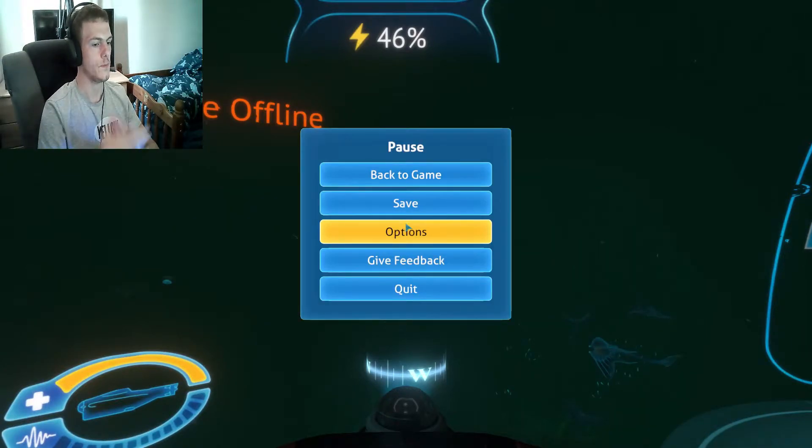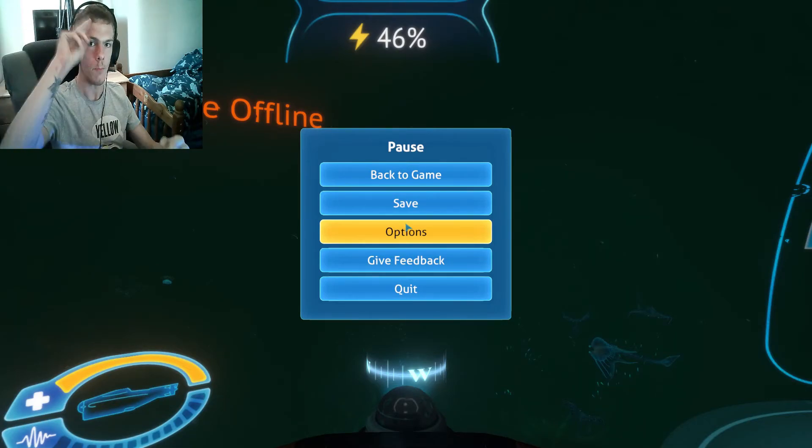I'm going to leave the video here now because I'm at my deadline. Next episode we are going to go down to the inactive lava zone, we're going to make a base there, and I'm actually going to find out how to get both ion cubes and also the thermal upgrade for the Cyclops. But until then, thank you all for watching. If you enjoyed the video please drop a like, comment and subscribe, and I'll see you guys in the next episode. Peace out guys, boop!